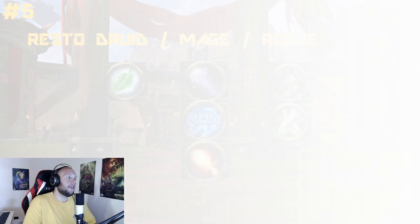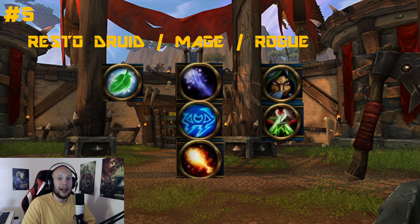Number 5 for the Restoration Druid is the classic Mage Rogue — and it's only number 5, surprisingly enough. I've listed pretty much every spec except Outlaw, though you could make it work. I've listed all of the Mage specializations because I think this composition can work with all of them. Frost is likely going to be the most consistent. Fire and Arcane fit their own niches — Fire is more about a big three-two-one-go burst, though all of them will have that element.